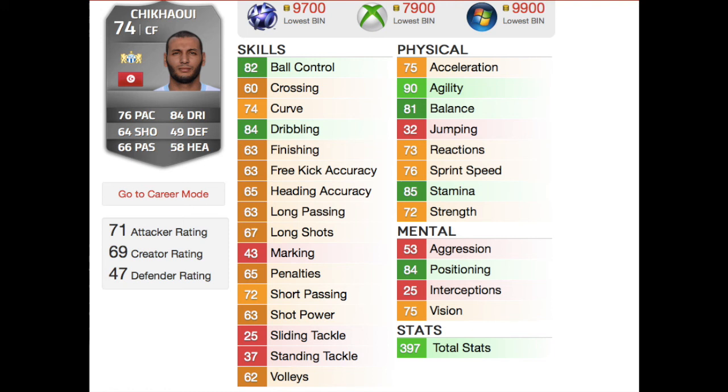If you haven't used him, unfortunately he's going to set you back about 9k. Obviously it's nothing compared to Ibra, but it's still quite a lot to spend on a silver player. I hope you enjoyed the first episode of the Silver Alternative. Tune in next time to see which other expensive gold player we pick and the silver player most like them. Thank you very much for watching and I'll see you next time.